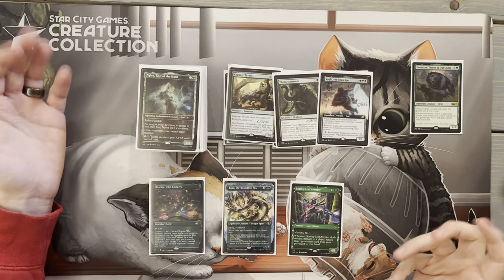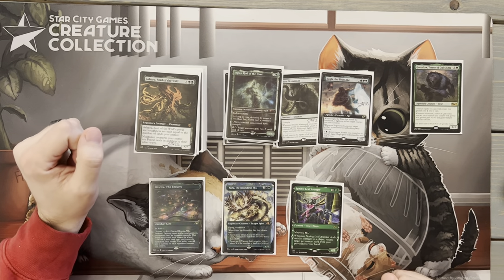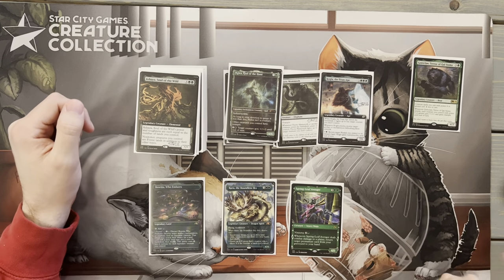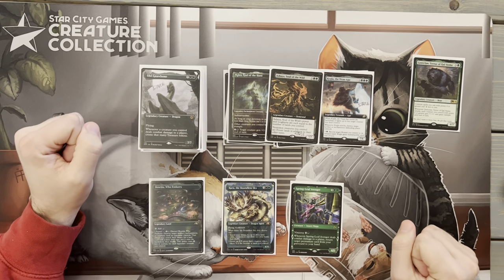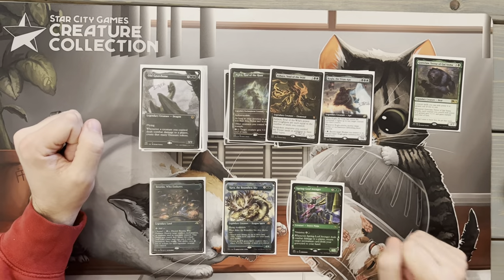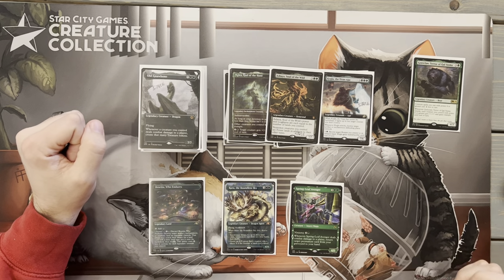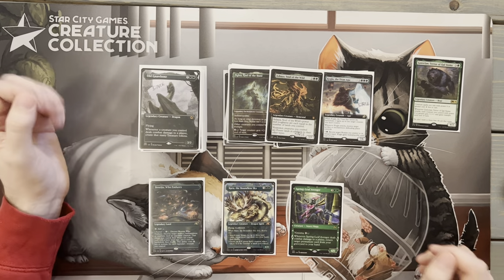Next up we have Kogla, the Titan Ape — comes down for four mana with Goreclaw out. Another big fighter; it's a 7/6 and will probably kill most opponent creatures. Whenever it attacks, we can destroy a target artifact or enchantment the defending player controls, which lets us get rid of pesky enchantments. We're also playing the other Nylea mainly for the trample enabling, since Goreclaw isn't guaranteed to stay on the board forever — we want some backup trample sources.